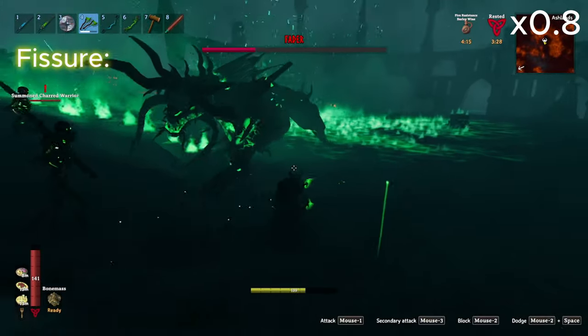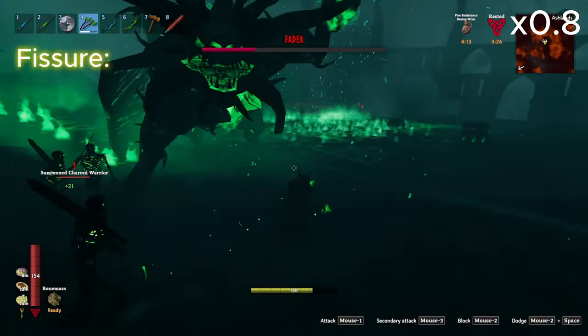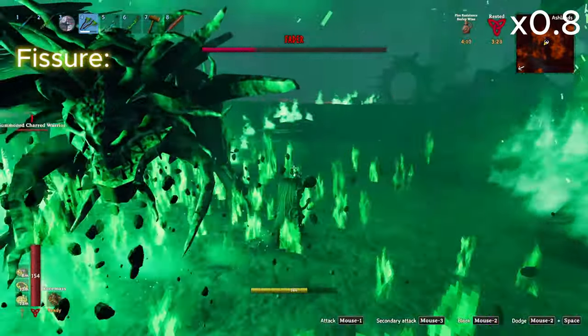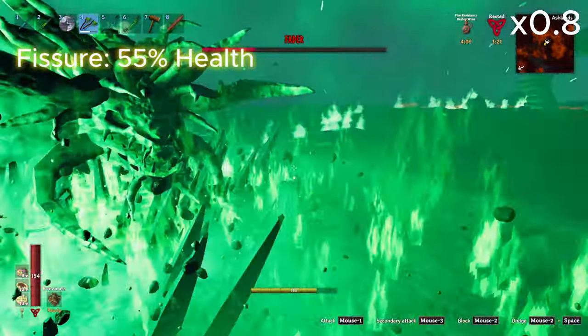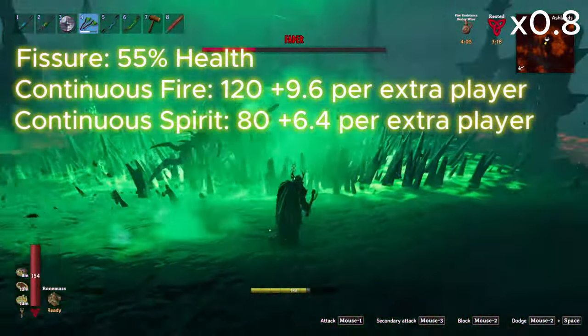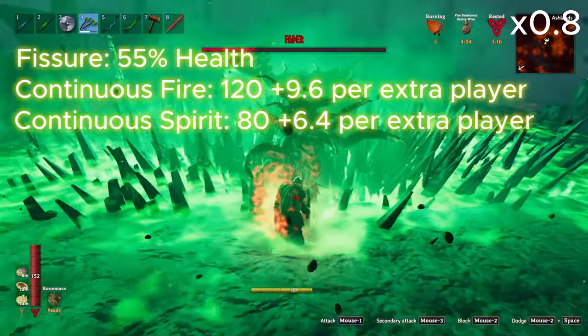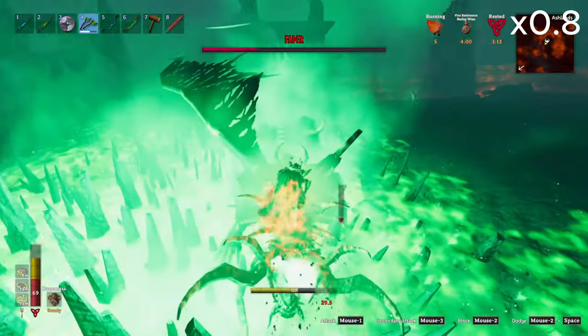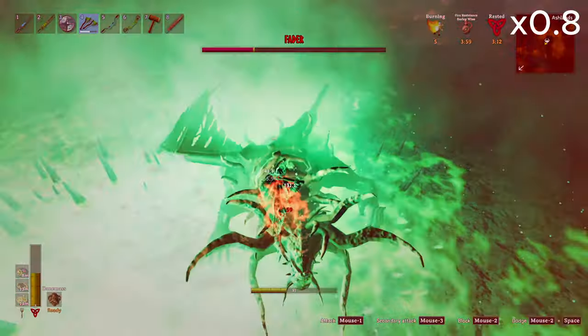His most devastating attack is called Fissure. This one shreds both armor and buildings like you wouldn't believe, and it follows the player. This attack also becomes available once the boss is down to 55% health. It deals 120 fire and 80 spirit damage. The good news is this attack can be dodged rather consistently by continuing to run, but can be extremely punishing if you're too slow and run out of stamina.